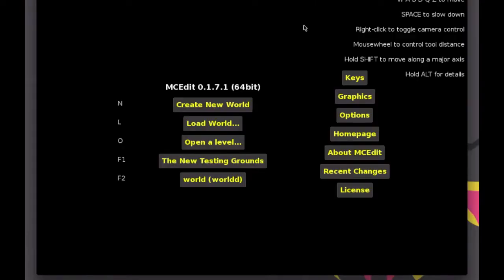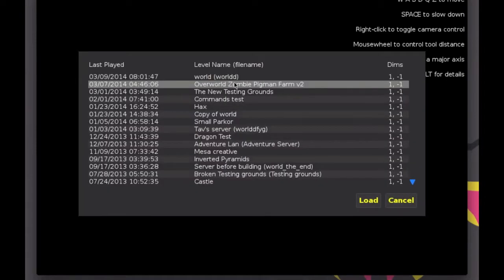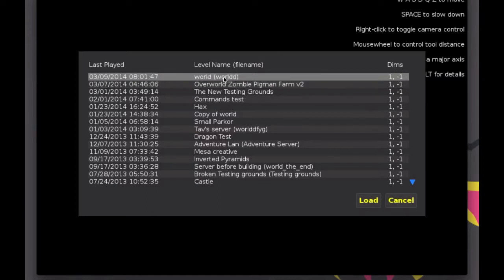Okay, so now we're in MCEdit. If you don't have this, there should be a download in the description. We're going to open up my world, which is World D. I've accessed it before, so that's why it's on this list. Otherwise you would go to Load World. There's my most recent world — that second one would give a hint to what I'm working on, which I was trying to avoid, but oh well, I guess you know what I've been working on now.